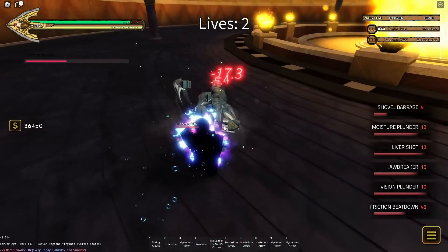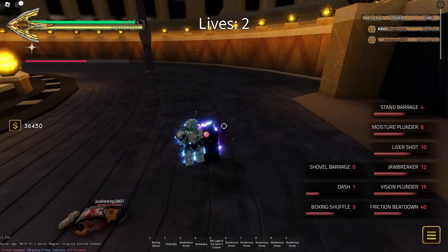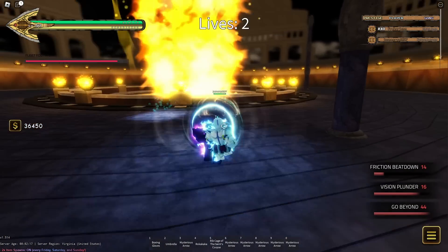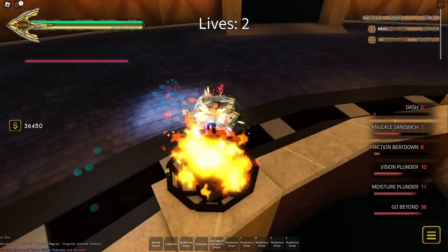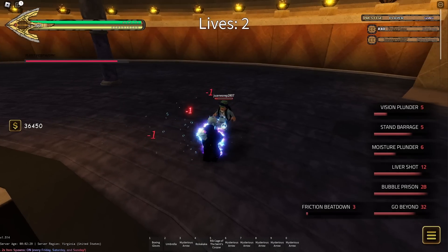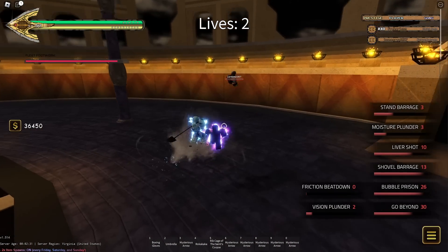Take his vision. Barrage him. I'm learning combos on the fly with this. Let's go beyond — I've not been using that for some reason. Try to catch him on get-up — I did somehow. Let's not go into the bubbles, that'd be bad. And he's dead because of my Shovel Barrage.